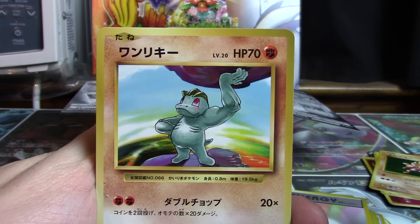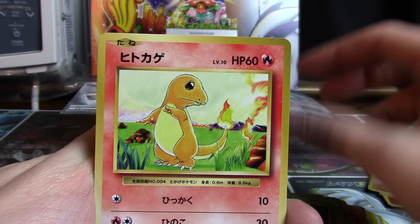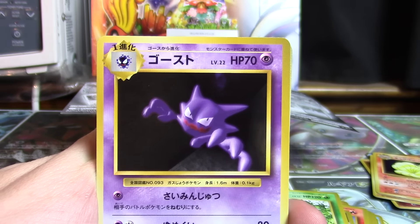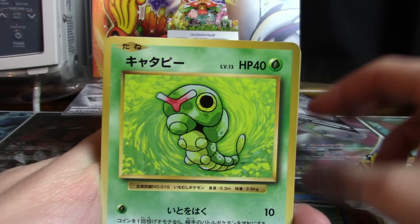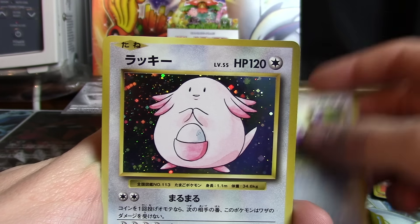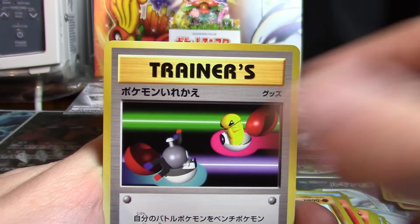The next double pack gives us Machop, Weedle, Vulpix, Voltorb, Metapod, Charmander, Ninetales, Porygon, Porygon, Beedrill — I was looking at a Porygon off to the side — Haunter, Brock's Guts, Magikarp, Caterpie, Diglett, Magmar, Seal, Rattata, Chansey, Dewgong, Dugtrio, and Switch.